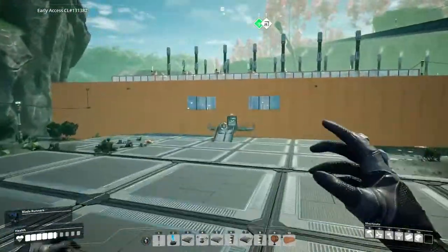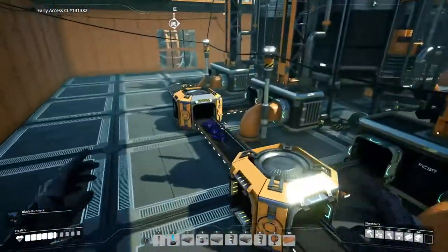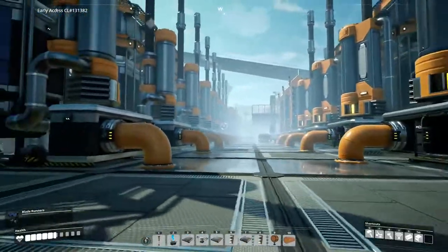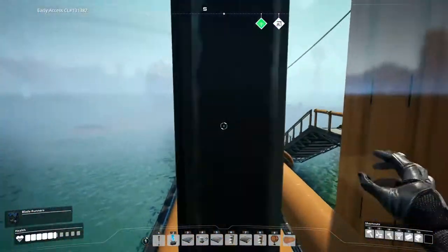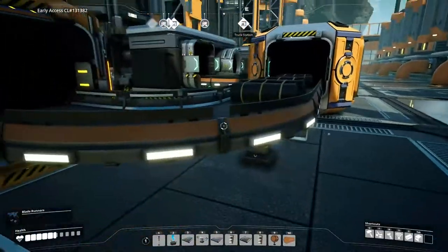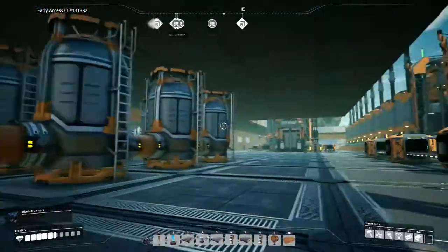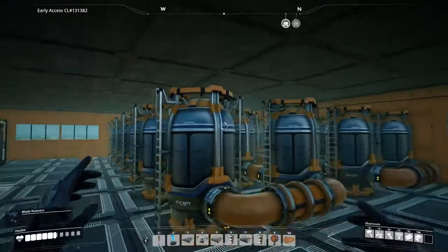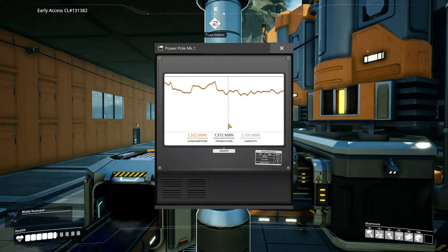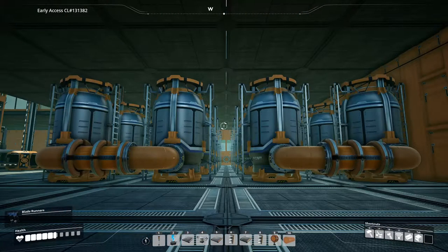Hey, how's it going? This is Rama from Rama Time and welcome to Satisfactory, episode 9. If you saw in episode 8, I completed this awesome building which is basically taking these three oil pipes and converting them into fuel, with the added bonus of additional rubber and lovely plastic being made. Today the plan is to convert all of this fuel into power because my power system is once again struggling. Even though I built this beautiful additional power plant just over there, it's still not enough. So let's stop waffling and get on with building.